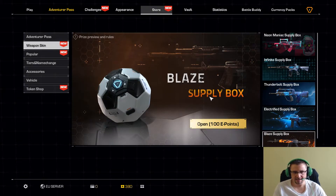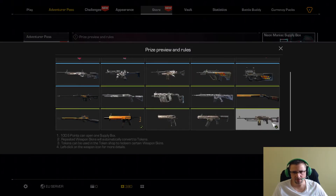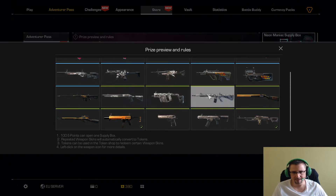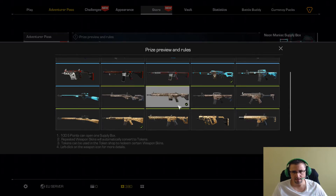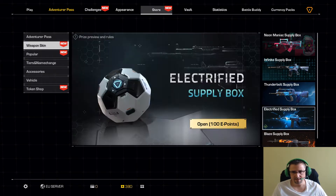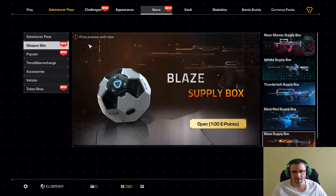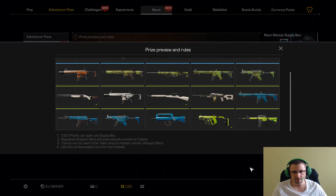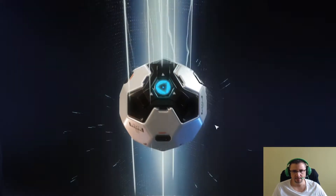Ya en el tramo final nos quedan tres cajas para abrir. Me voy a mirar a ver dónde abrirla. Aquí solo tengo la PKM y esta. Me da miedo que vuelva a repetir. Aquí tengo más posibilidades de repetir skin porque tengo más. Sería guapo que me saliera una de estas naranjas, vamos a probar.